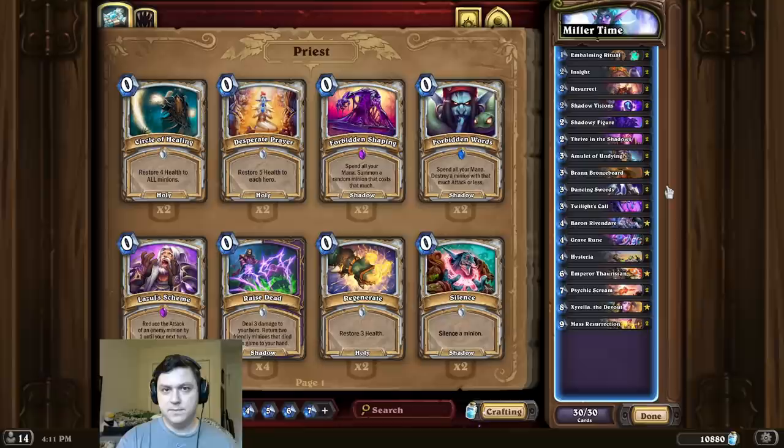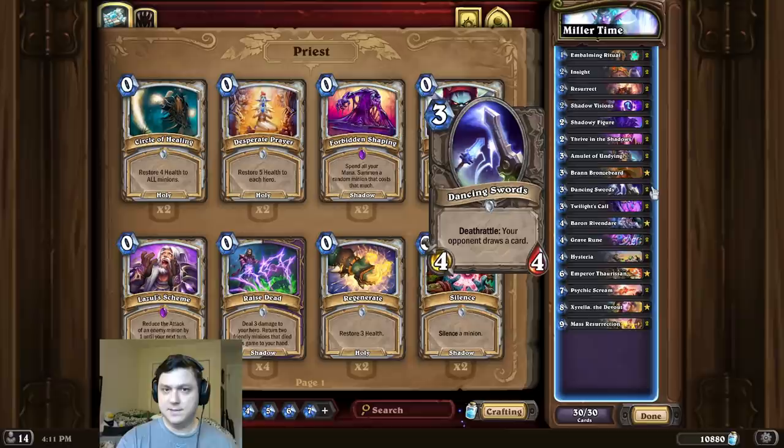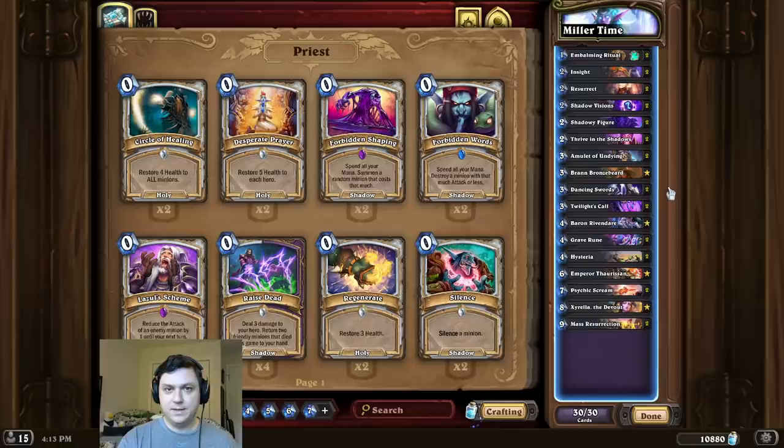Alright, deck intro time, and this time, shall we dance? So the idea for this combo is fairly simple: we're going to play, summon, and resurrect Dancing Swords as many times as possible, then in the combo turn we're going to play Bran, Baron, and Xyrella for the massive fatigue OTK.